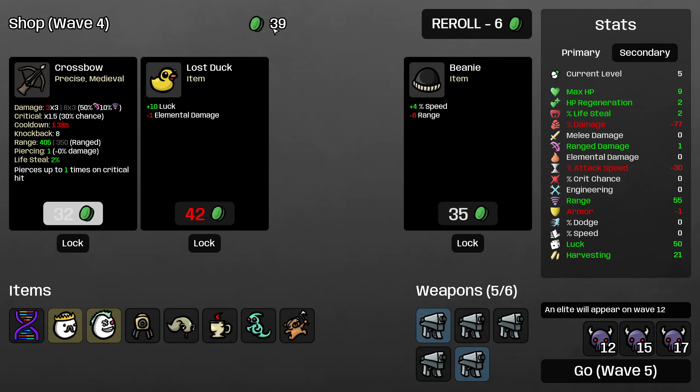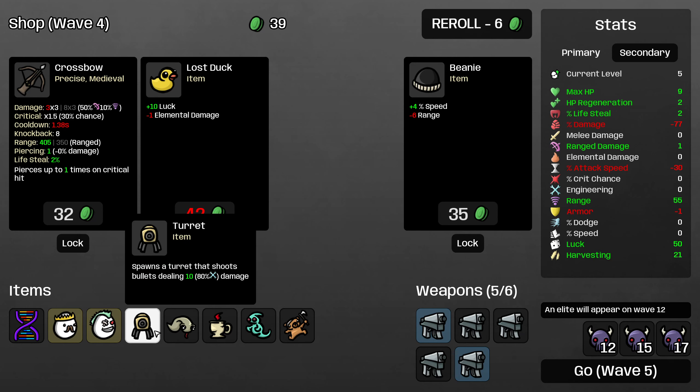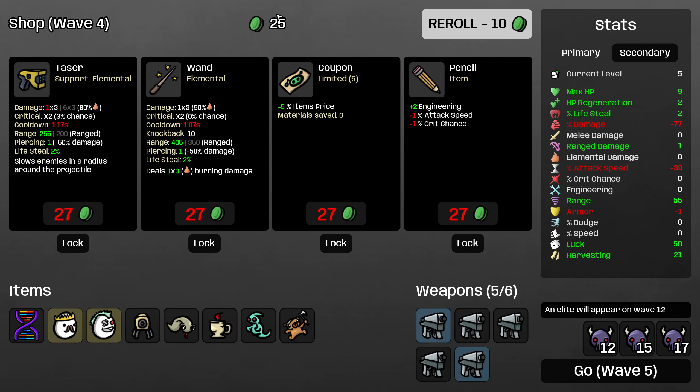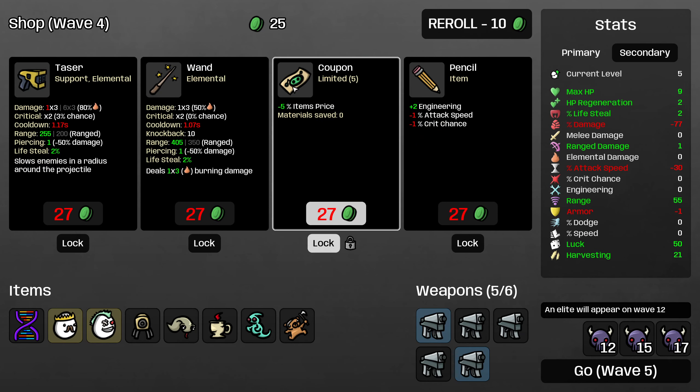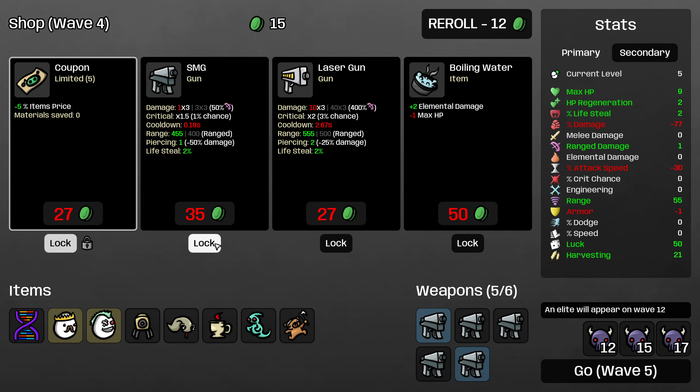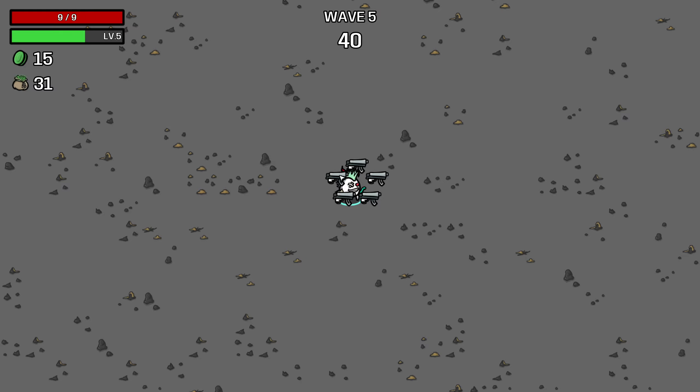Do I want the beanie or do I reroll for a weapon? I think I'm going to reroll for a weapon. If I can pick up another submachine gun that would be good. I'll lock the coupon so we're guaranteed to see a weapon. I really need to level these up as soon as I can, so I am going to reroll — and that did end up working out.